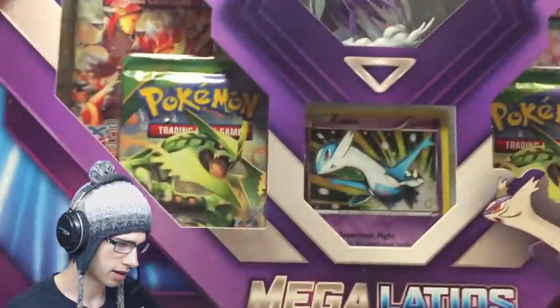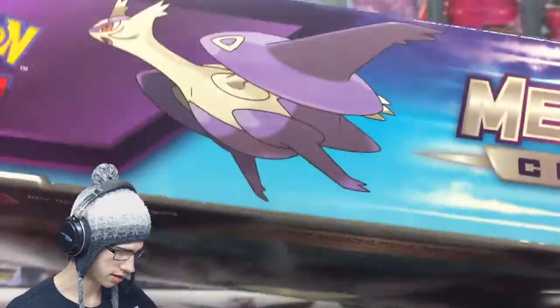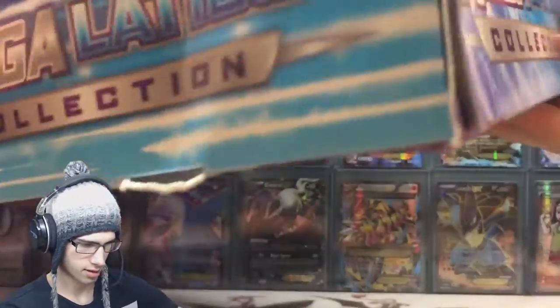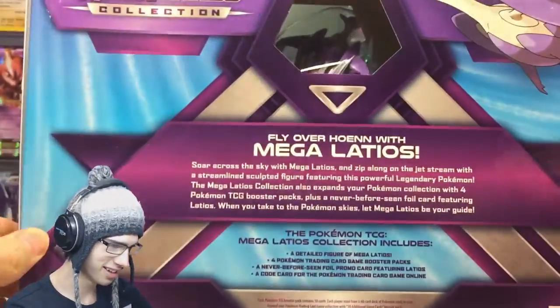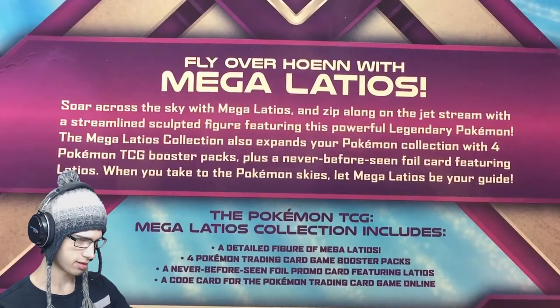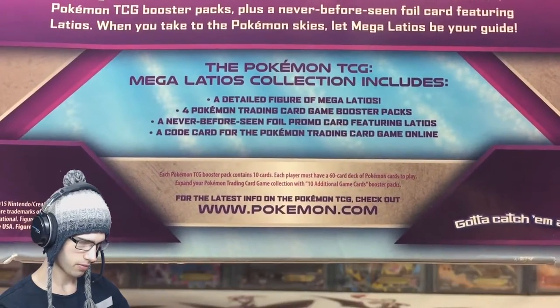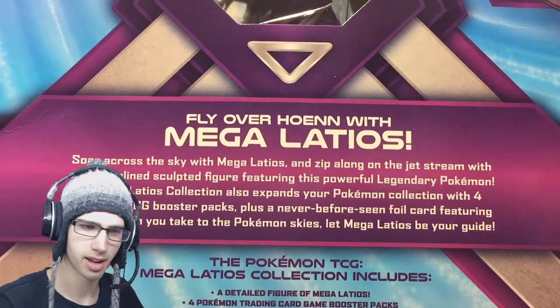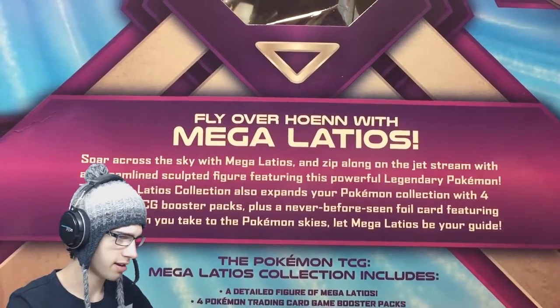So what does it say? We're gonna get a Latios holo there obviously. On that side there's nothing really too fancy, same got the logo there again. Nothing — what a nice box. Have a read on that if you'd like, I'll just keep that nice and steady. I'm not gonna read it out for now but yeah, pause the video and have a look at that.